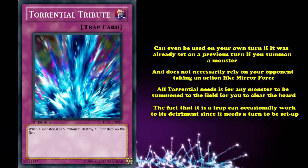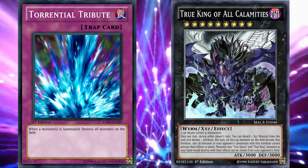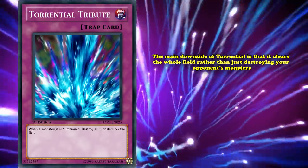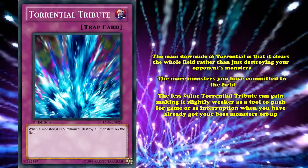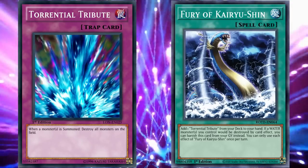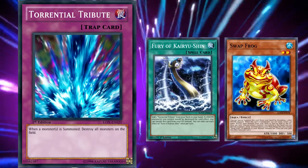Although the fact Torrential Tribute is a trap card can occasionally work to its detriment since it needs a turn to be set up, it being a trap card usually works to the card's benefit. It was even recently popularized again when True King of All Calamities was legal as a way to play around not being able to use monster effects for a whole turn — you could simply set Torrential to wipe your opponent's board, including their True King of All Calamities. The main downside of Torrential is that it clears the whole field rather than just your opponent's monsters, making it slightly weaker as a tool to push for game when you've already committed monsters. However, Torrential Tribute now has a searcher in Fury of Kairyu-Shin, which not only acts as extra copies of Torrential by searching it, but also protects all your water monsters from being destroyed by card effects — mitigating the main downside of Torrential wiping your own field, as you can banish Fury from your graveyard to protect your monsters from your own Torrential.